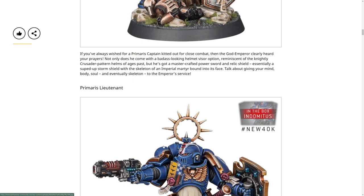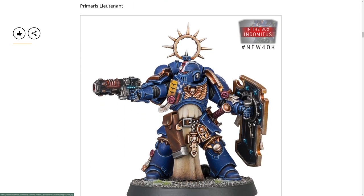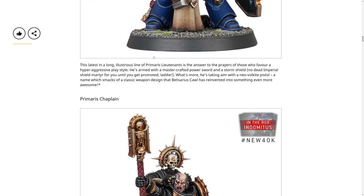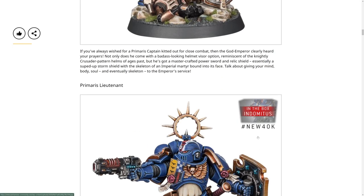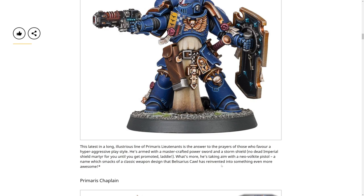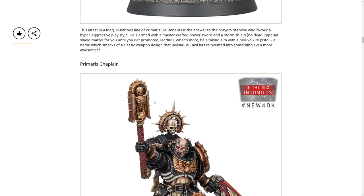Now the Lieutenant - same shield but he has a plasma pistol this time and an Iron Halo as well. He'll probably get the re-roll too. Primaris Lieutenants are the answer to the prayers of those who favor a hyper aggressive playstyle - master crafted power sword and storm shield. His shield doesn't have the dead martyr on the front. He's taking aim with a Neo-Volkite pistol - a name which smacks of classic weapon design but reinvented into something even more awesome. I'm going to guess it's a mixture of a plasma and the solar atomizer.